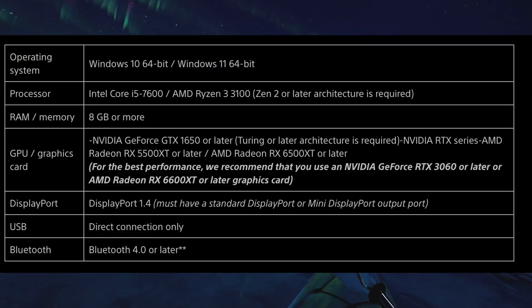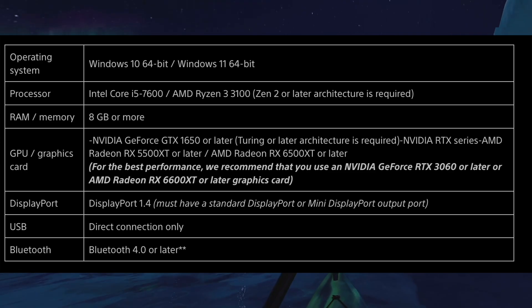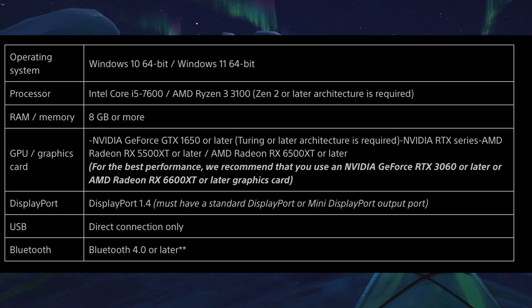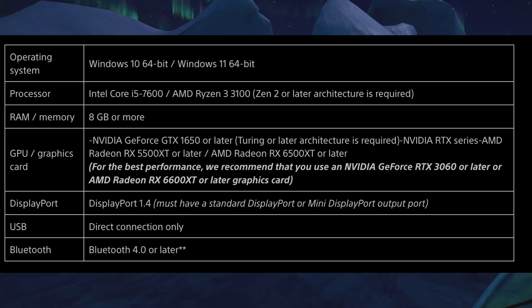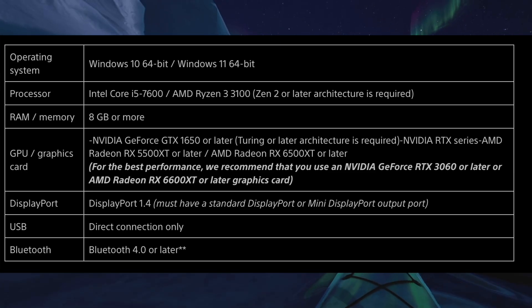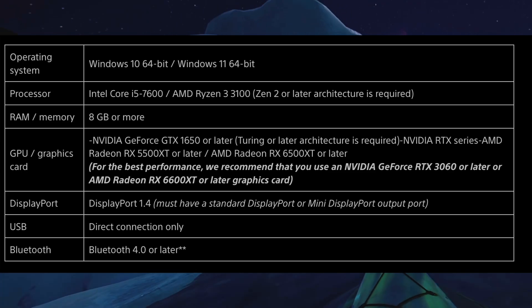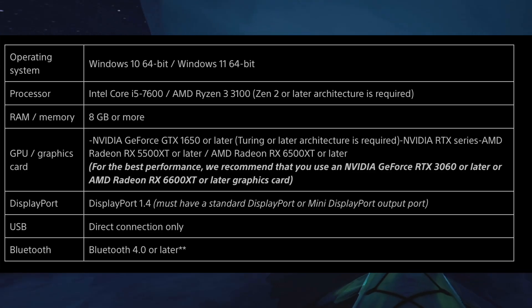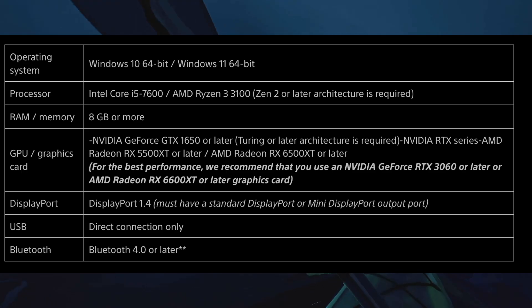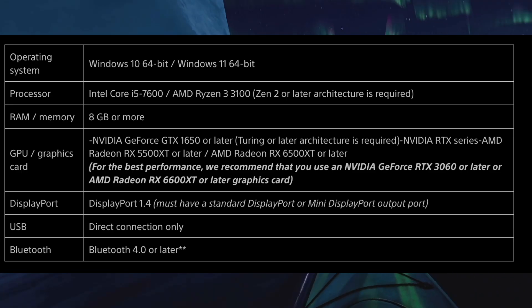Minimum requirements: you must have Windows 10 or 11 64-bit. For processor, minimum is Intel Core i5-7600 or Ryzen 3100 — Zen 2 or later architecture required. You must have 8GB of RAM or more, with an NVIDIA GeForce GTX 1650 or later, or an AMD RX 6500 XT or later. For best performance, they recommend a 3060 or later, or 6600 XT or later — a fairly medium bar for minimum requirements.